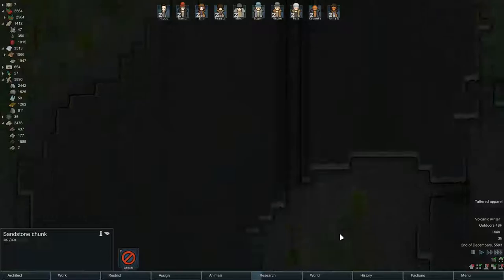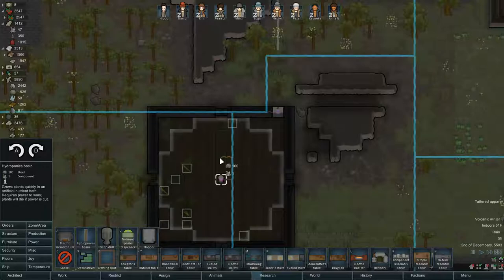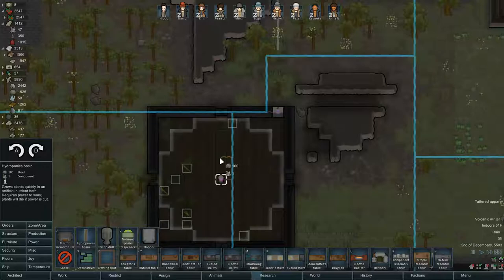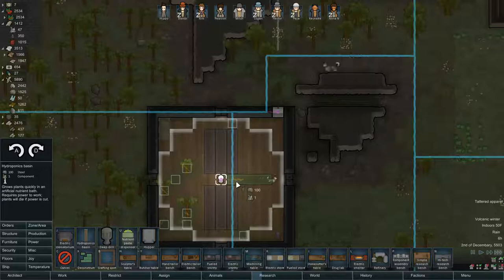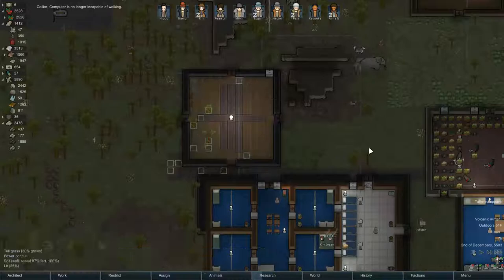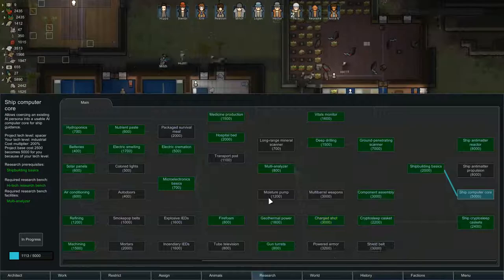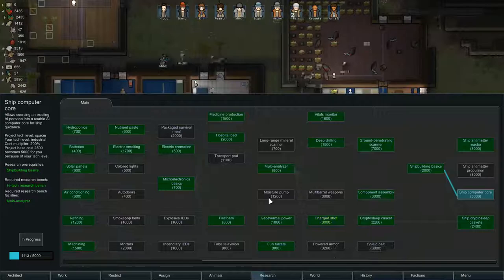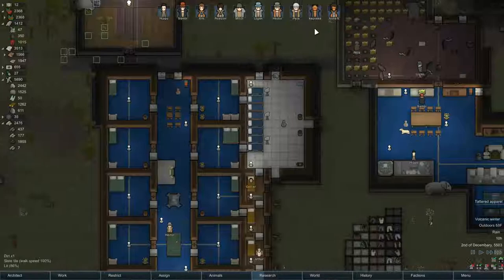Let's plan the hydroponics layout. The outline shows the area the sun lamp works in, so we take the hydroponics basins and stack them all around — one, two, three. We don't have a crazy amount of components but we'll start with that many and slowly get them all plugged in. Collier has been tended to — let's send him to chat and recruit as well. Good luck with that because we still haven't gotten anybody to join our colony.